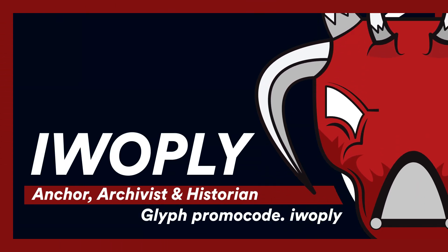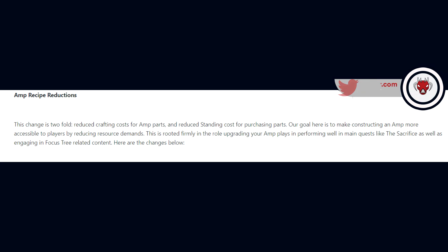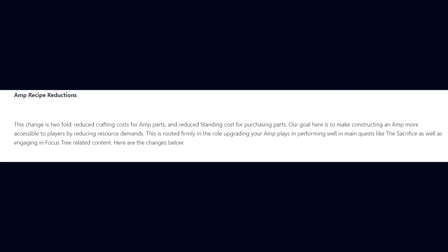Greetings everyone! As part of update 30.9 and DE's attempt to improve the new player and early player experience, DE have made AMP recipe reductions. This change is twofold: reduce crafting costs for AMP parts and reduce standing costs for purchasing parts. Their goal is to make constructing an AMP more accessible to players by reducing resource demands, rooted in the role upgrading your AMP plays in performing well in main quests like the Sacrifice, as well as engaging in Focus Tree related content.